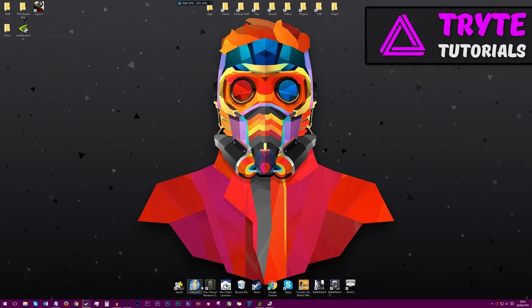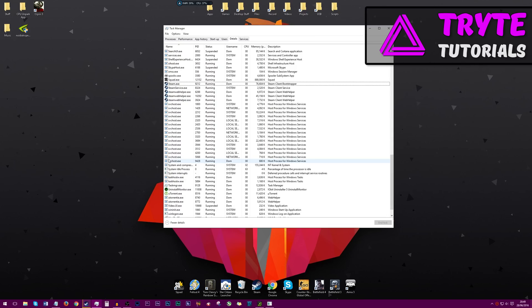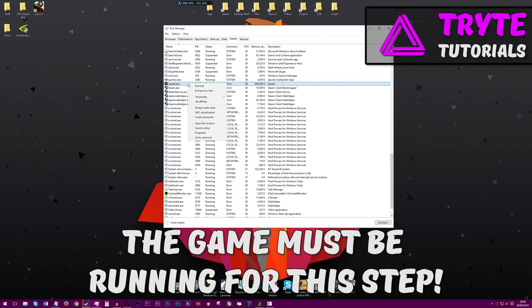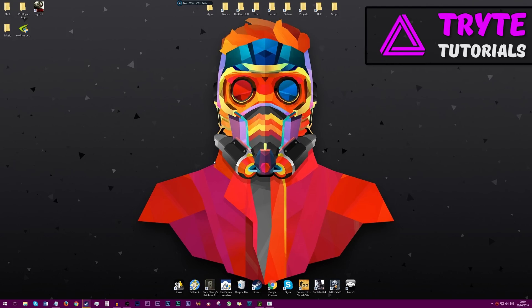Now we are going to launch our selected game — Squad in this case. Now that we have our game open, Alt-tab out and open up Task Manager. Go to the Details tab, find your game, right-click on it, click Set Priority, and then click High. Do not click Real-time — click High — because Real-time introduces some audio issues. Then click Change Priority. Now you can go ahead and tweak your own game settings by lowering textures, lessening effects in-game, or lowering the resolution, which also helps quite a lot. Now let's get into our final benchmarks and see how all of these tips have helped.